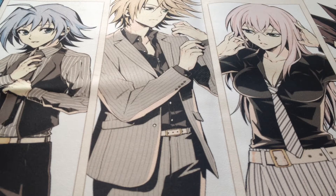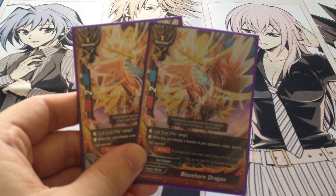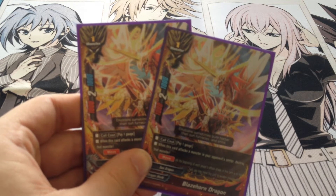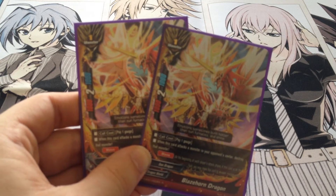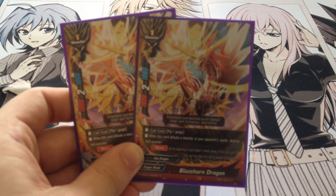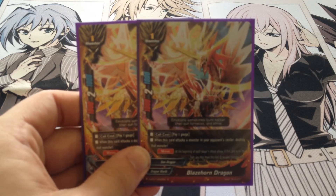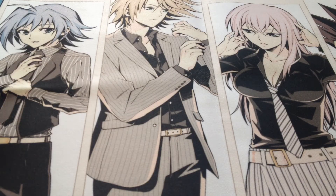Then we have two Blazing Horn Dragons. Pay one gauge when this attacks a monster in your opponent's centre — destroy that monster. And it has move. Instant kill and move. Good cards be good, and it helps take down Solar as well. It has 1,000 power, two crit and 1,000 defence. So its stats aren't amazing, but it's just a clone of the Black Dragon with move. So it helps you out. Sun Dragons are already getting things better than Black Dragons — that's a shock.